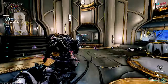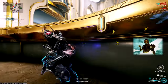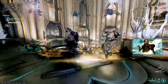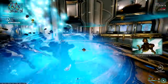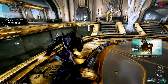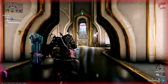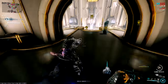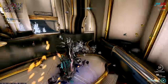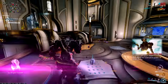Atlas is a very simplistic frame, and while a couple of his abilities aren't particularly good — namely his 2 and his 4 — he is actually a lot better than people give him credit for. We're going to be focusing on his first ability Landslide and his third ability Petrify. Landslide is a super simple ability — you press button, punch things. However, there's so much stuff that affects it, and we're going to be using certain things to buff the ability to make it super strong.